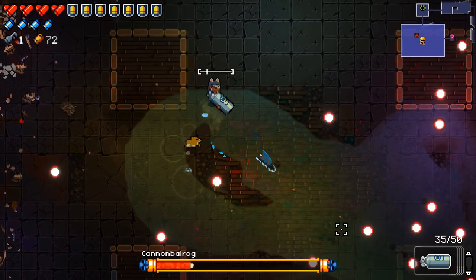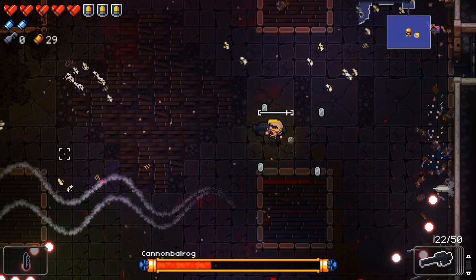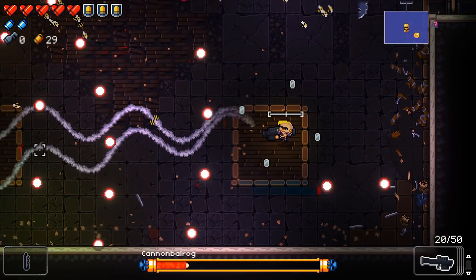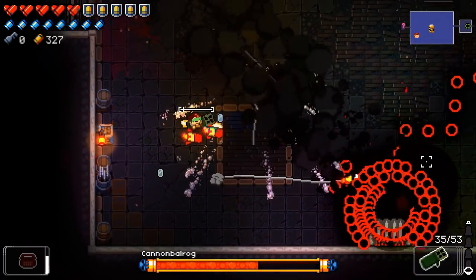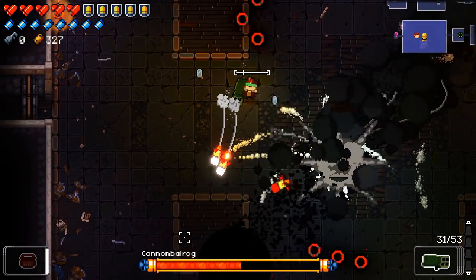Cannon Balrog — an open arena, standard bullet-hell attacks, with no terribly difficult patterns. Most advice from previous bosses applies here: if you're at range, just weave through the bullets. Dodges are mostly unnecessary when the boss isn't moving. When he bounces around, just dodge and shoot. Explosives and freezing weapons are good to use.